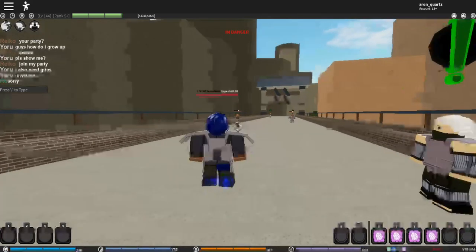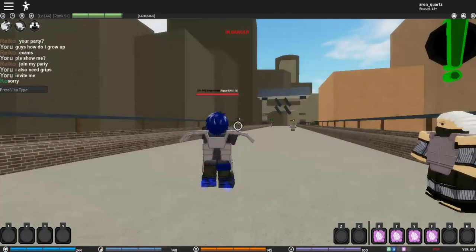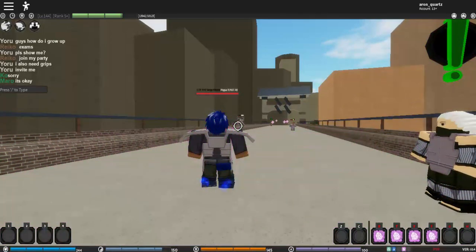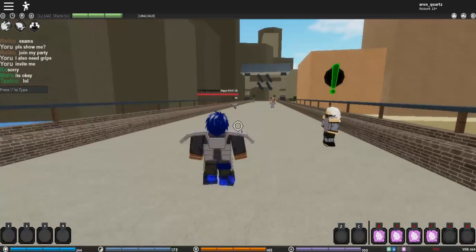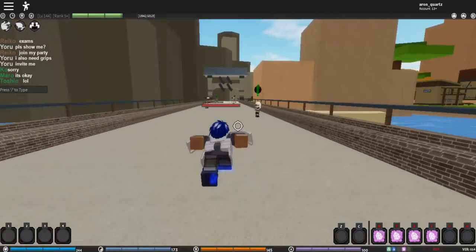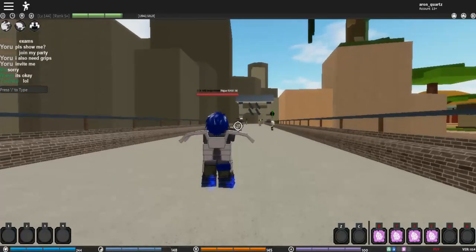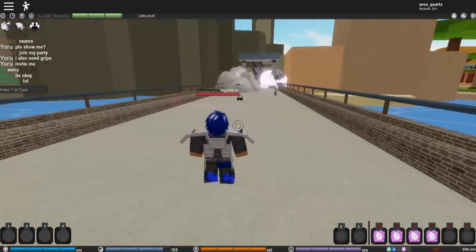Now the T-move, which is Crystal Spears. You basically send burning crystals up from the ground and they shoot at whoever you're fighting. Yeah, that's pretty good.